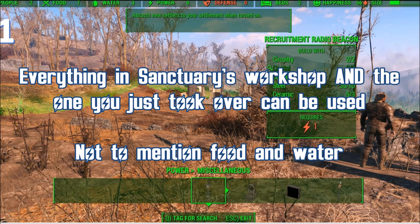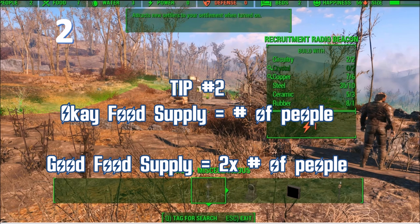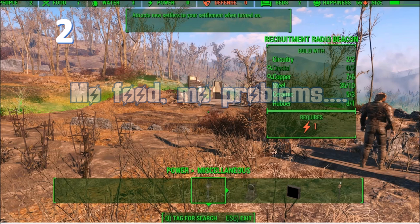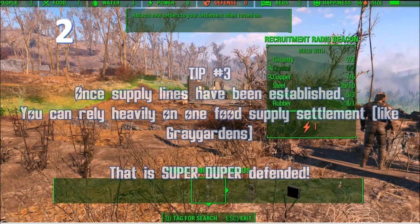Especially if you have the Charisma 6 perk, Charismatic Leader. It's very important to get that supply line established, because then you can use resources from your other settlements to build that radio beacon and power it up. Notice that some settlers can be sent away and some cannot, especially if you establish key character settlements. Number two is food. Food is very important early on — you want your food to be equal to the number of people, and ideally double. The more food you have, the more likely you are to get attacked.